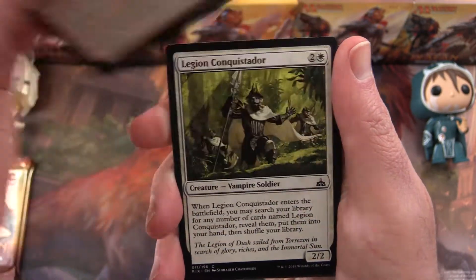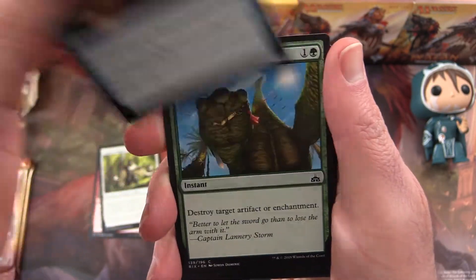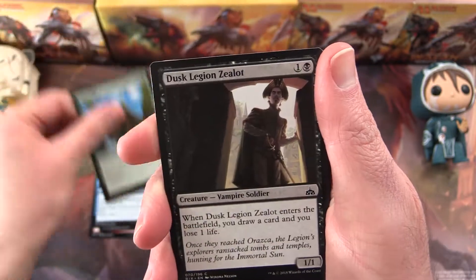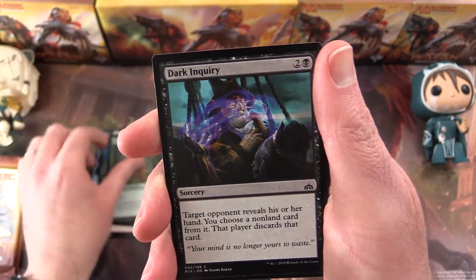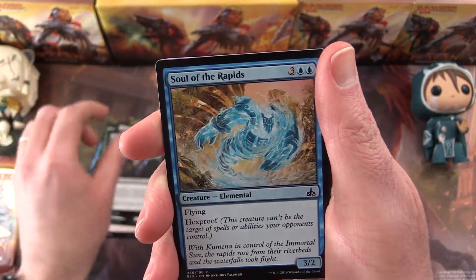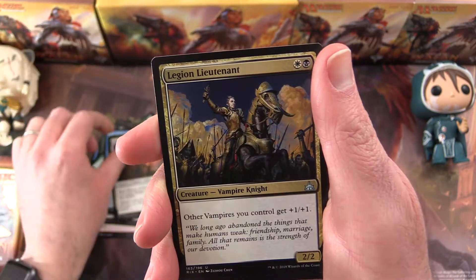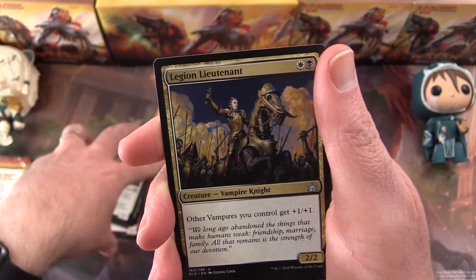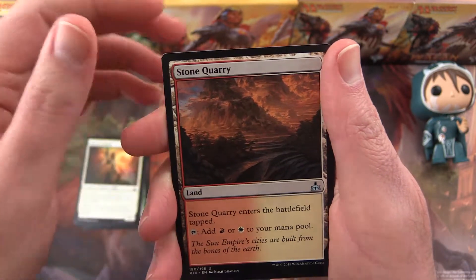Starting off we have a Sun-Coloured Raptor, Legion Conquistador, Crashing Tide, Natural Eyes, Dusk Legion Zealot, Colossal Dreadmoor, Dark Inquiry, Soul of the Rapids, Martyr of Dusk. The uncommon is Legion Lieutenant, and Stone Quarry.